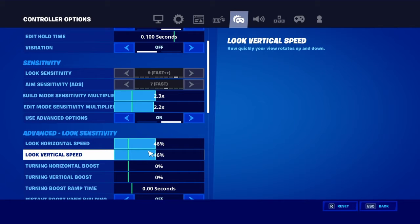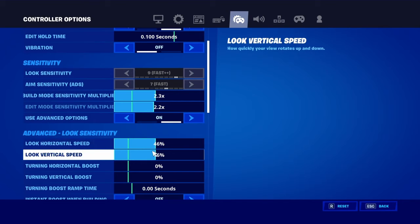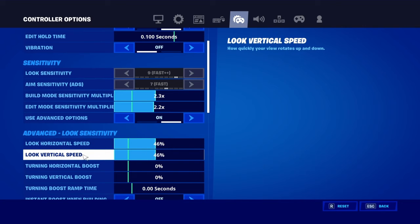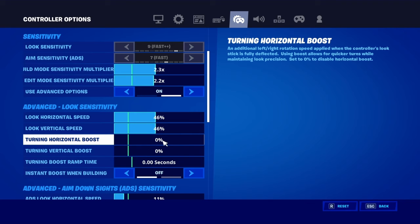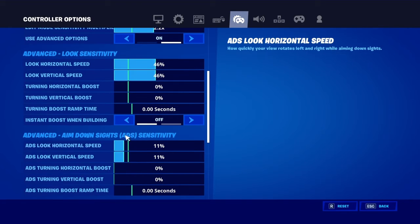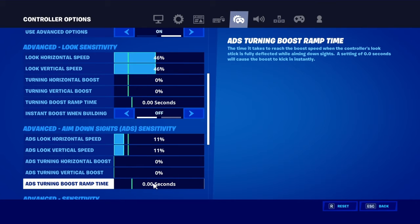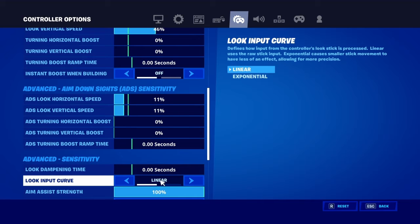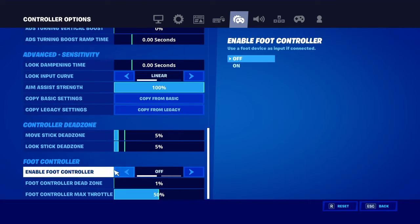This is 46, 46, and 0%, 0%, 0 seconds. Turn this off. 11%, 11%, 0%, 0%, 0 seconds, and 0 seconds. Line here 100%, this 5%.